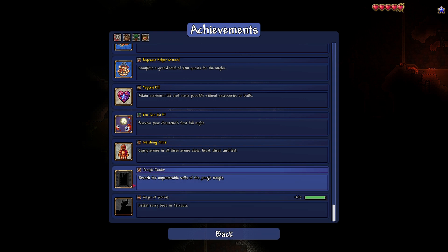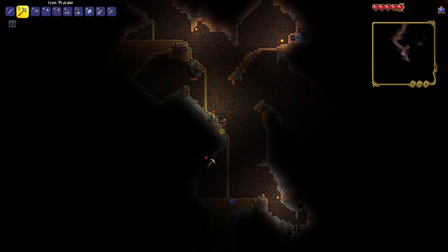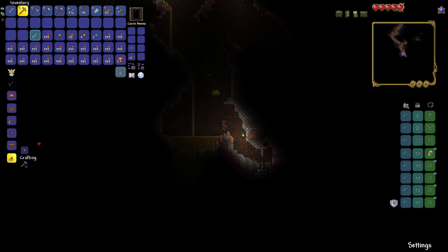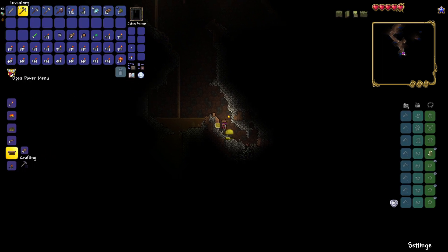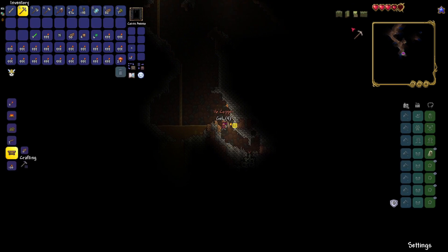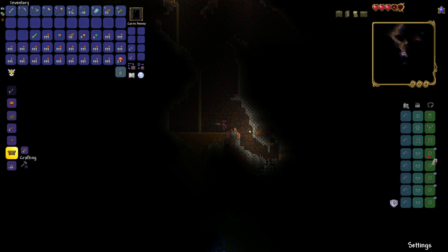It looks like we can't teleport, which is understandable. There are personal powers: close enemy spawn rate slider, increase placement range — that's what I did earlier. God mode just makes it so you don't take damage — yeah, that's confirmed. So we don't take damage, which is awesome. Now I take damage again with it off. We spawn with 100 health, just like normal. What are these wings called? These are called Fledgling wings.